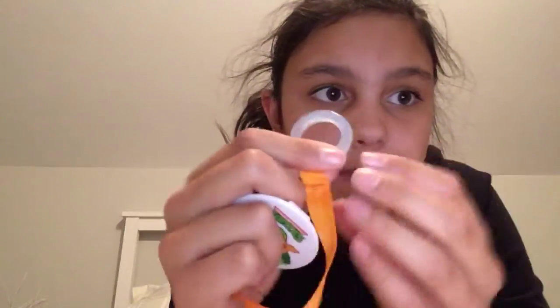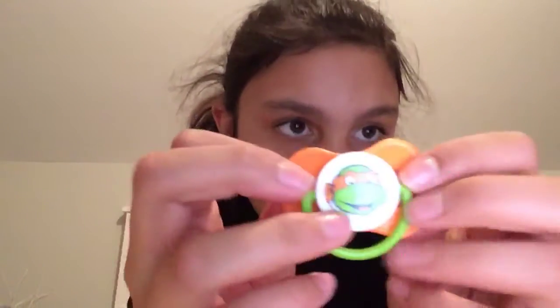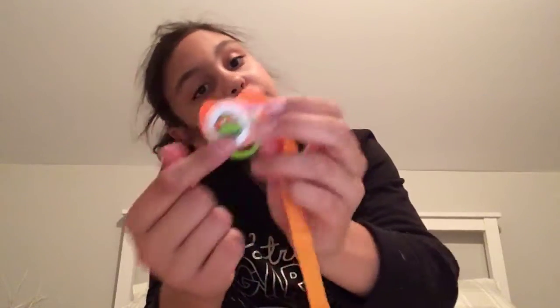I have two pacifier clips. One of them is short and not that great. Owen has this Ninja Turtle clip that he really likes — it's supposed to go around the circle part of the pacifier. The other clip is from the dollar store — comment below if you know which one it is because I forgot. It goes on the circle part on the bottom.